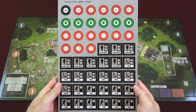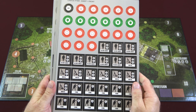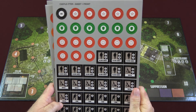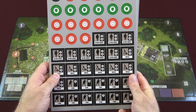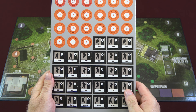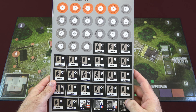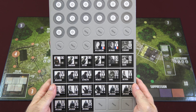Now let's look at the counter sheets. If you've played Pavlov's House, it's the same type of layout — nice thick counters as we've come to expect from DVG. You have admin tokens at the top and German attacking forces on the bottom of the first two sheets. The third sheet introduces the defenders, and the final counter sheet gives us the rest of the defenders of Castle Itter.